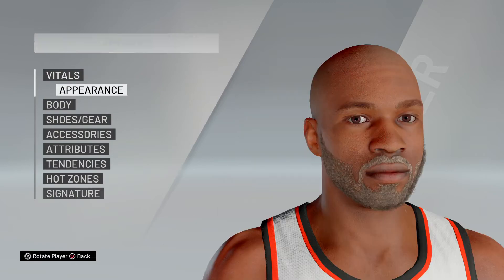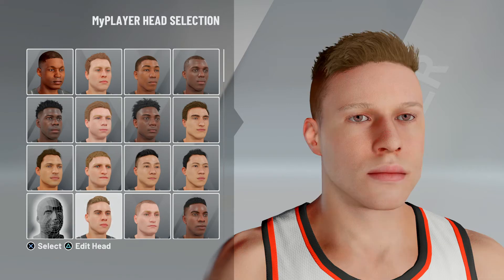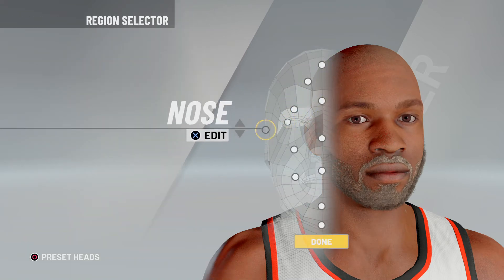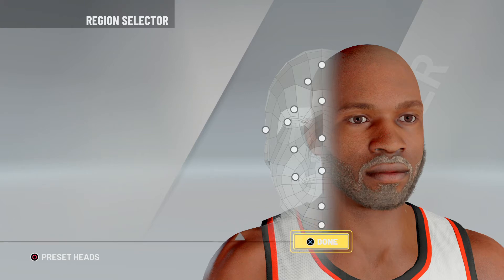The next section you need to do is your appearance. It's important that this looks just like your player. It won't let you do player scans, so you have to just do an edit — just kind of get the best you can. Go into the edit, go through these features and make it be as close as you can. It doesn't have all the hair colors, hairstyles, or beard colors, but just try to get as close as you can to your MyPlayer.